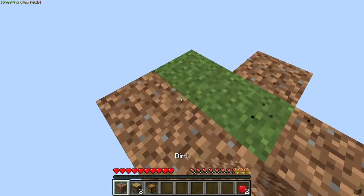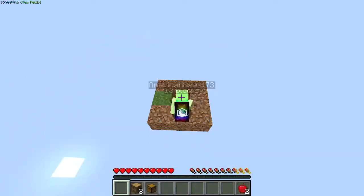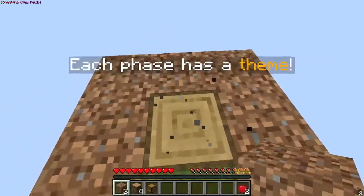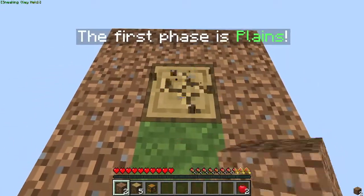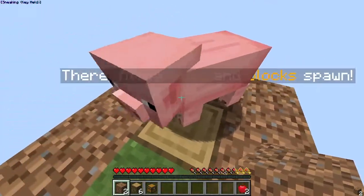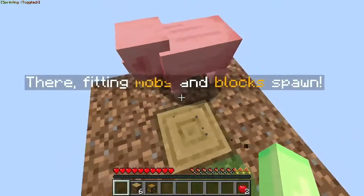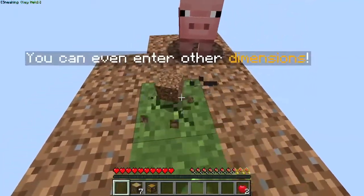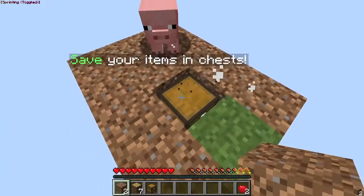Finally, that took so long. Now I can break this and the grass will grow like infinitely pretty much. Oh, there are 10 phases — interesting. Each phase has a theme. The first phase is plains. They're fitting — blocks and mobs spawn. I gotta get to work on like a pen for these animals so they don't walk off the edge.